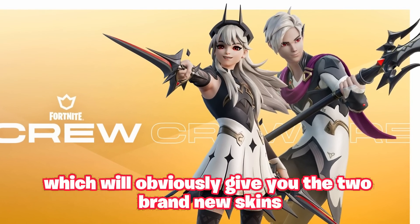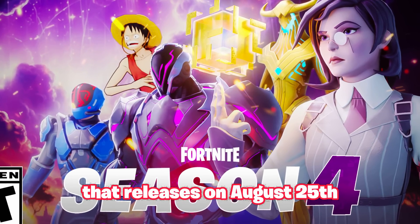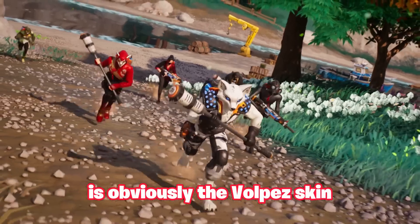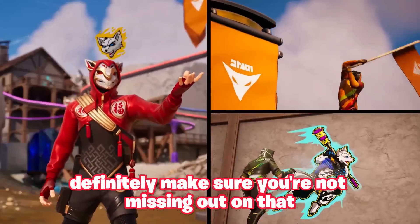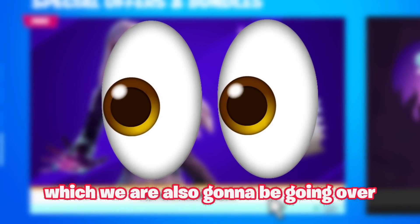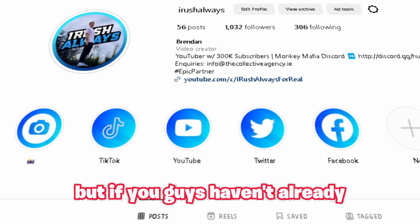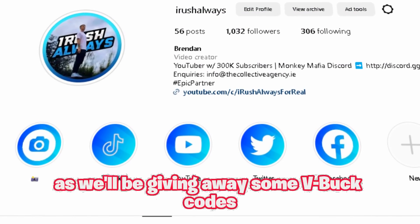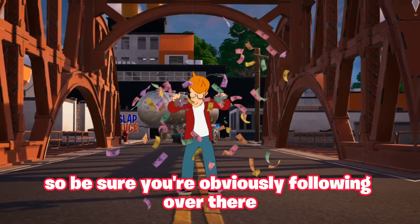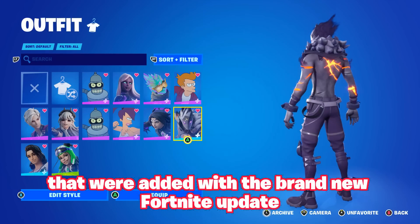If you subscribe to Fortnite Crew right now, you'll get the July Crew Pack along with the August Crew Pack, giving you both new skins plus the Season 4 battle pass once it releases on August 25th, the 1,000 V-Bucks bonus, and the legacy Vulpes crew pack skin. We've also gotten another free skin bundle coming up. Be sure to follow me on Instagram as well — we'll be giving away V-Bucks codes on my Instagram story.